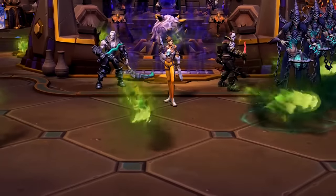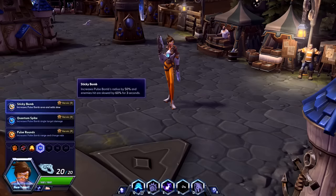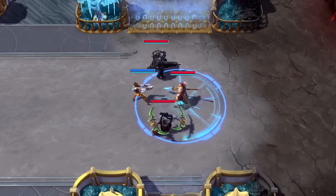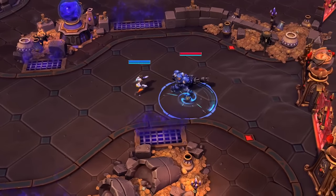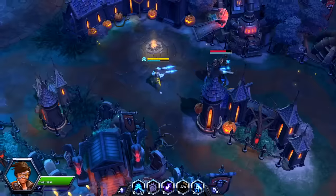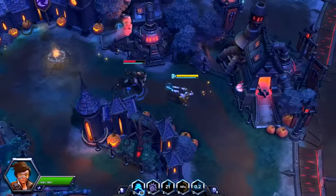Unlike other heroes, Tracer has only one heroic option. But at level 10, Pulse Bomb can be upgraded in three diverse ways. Sticky Bomb increases the explosion area and slows enemies. Quantum Spike increases its potency against a single target. And finally, Pulse Rounds increases the throwing range and allows Tracer's basic attacks to charge Pulse Bomb faster.